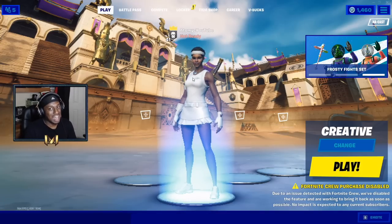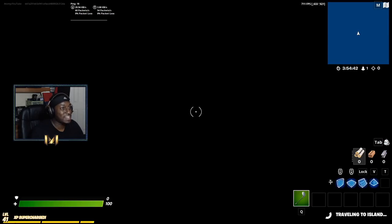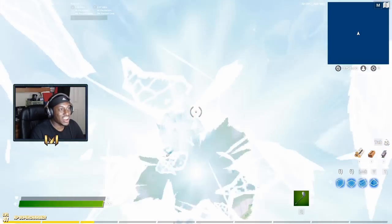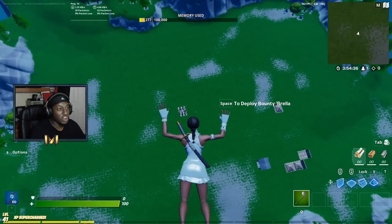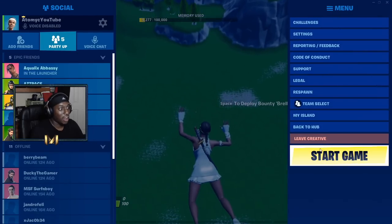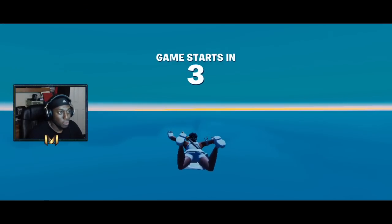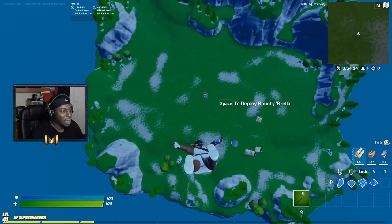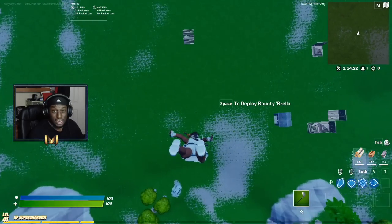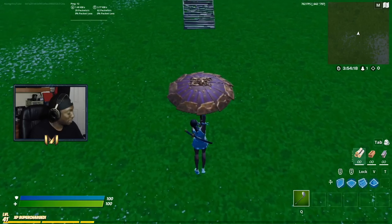Once we hop into Creative, look at my fps — it is significantly higher, hitting 700 to 800, nearly doubling. We were at around 400 to 500 on DirectX 11, and that's on a high-end PC. On lower-end PCs you're going to notice that boost a lot more. Look at the map and how low the graphics quality is — you're going to be able to tell a lot more when we start cranking out the builds.